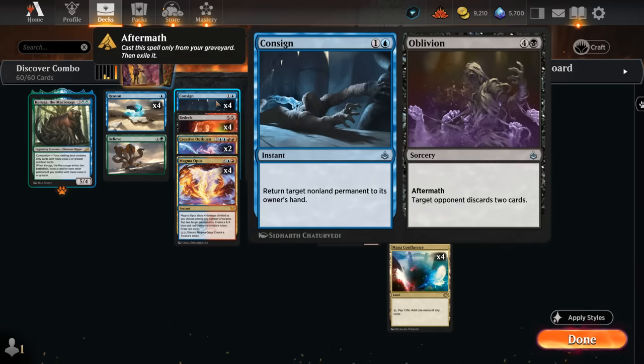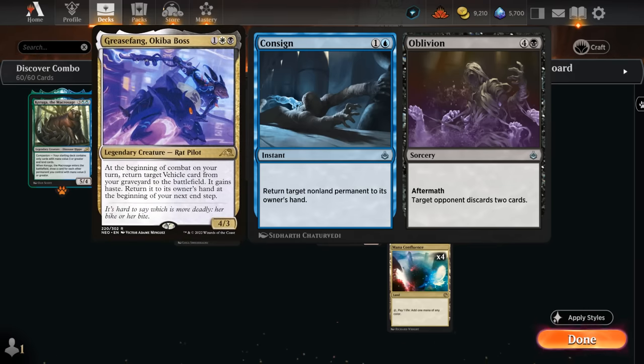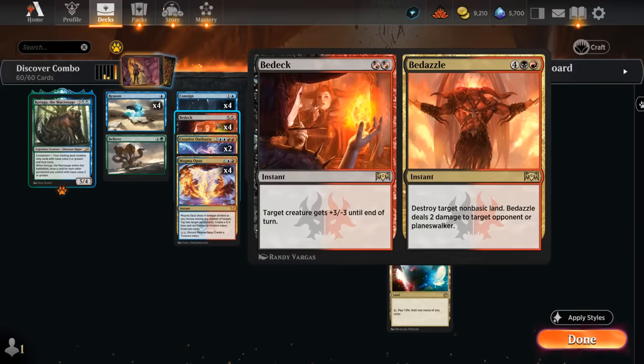We could also cast Believe thanks to our treasures or Mana Confluence, so we can draw an extra card. Keep in mind, if we cast Believe and find an Appraiser on top of the deck, it will not trigger the discover mechanic since we did not cast it — we simply put it on the battlefield. We also have Consigned to Oblivion, which gives us a two-mana instant-speed bounce spell. This can interact with the mirror match by bouncing an opposing Appraiser.